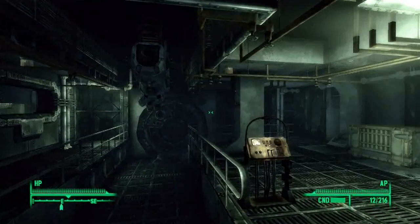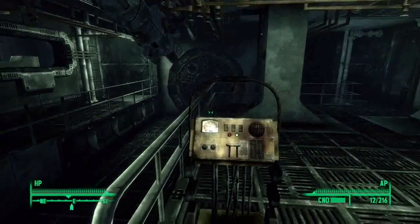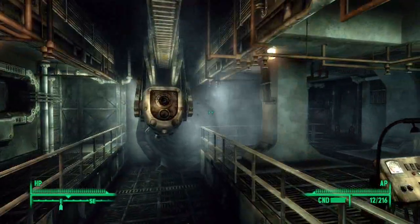This is near the beginning of the game, when you're escaping from Vault 101, a place where no one ever enters and no one ever leaves. Your father has recently escaped the vault, and now it's your turn to head out into the wasteland and find out what's happened to him.